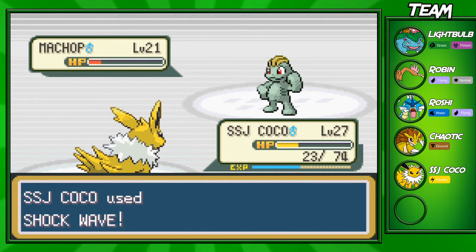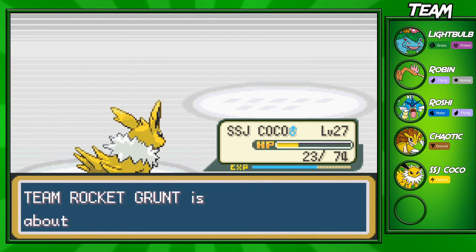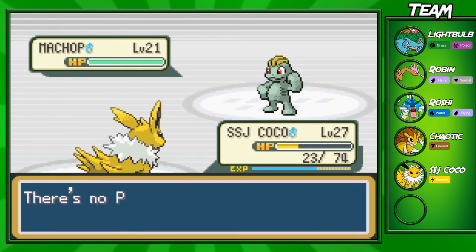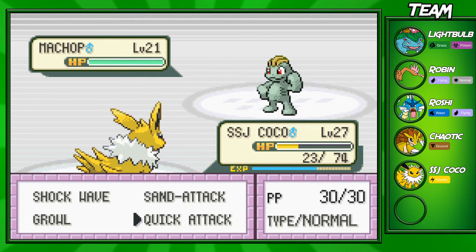We're going to go for a Shockwave. That's one struggle with Jolteon if you run it on your team — if you don't have Thunderbolt and a bunch of other Electric-type TMs, it's going to run out of PP pretty fast. As you can see, Shockwave is almost out of PP — it actually has no more PP left. We used all of it. So we're going to have to switch over to another Pokemon right here.